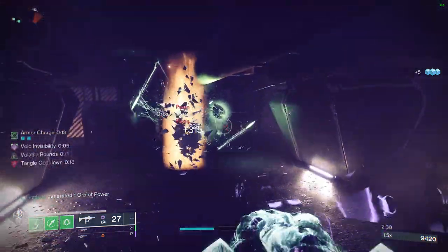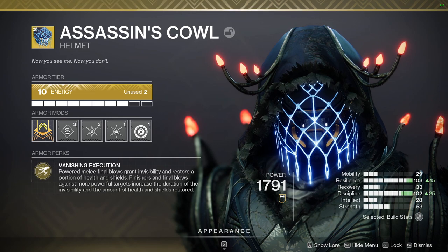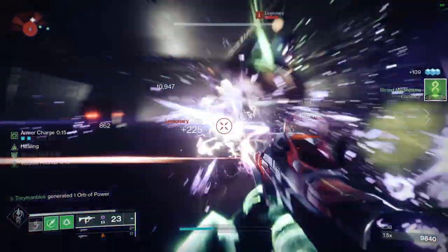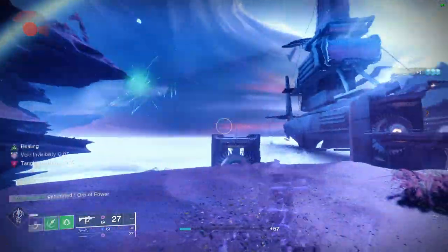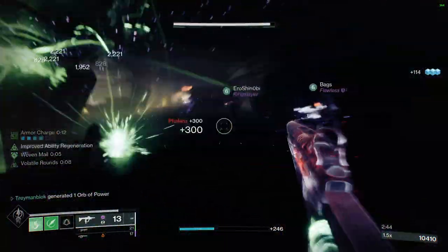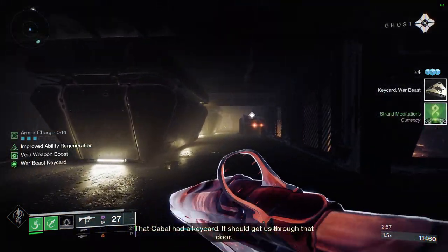What's going to help us achieve this is our exotic helmet, Assassin's Cowl. This wonderful exotic provides you with a heal as well as makes you invisible every time you kill an enemy with your empowered melee. Our sling melee combo counts as empowered, which means it will make us invisible. This effect also works when you are finishing enemies, so if you are out of position or about to die you can easily go for a finisher to heal up and reposition.